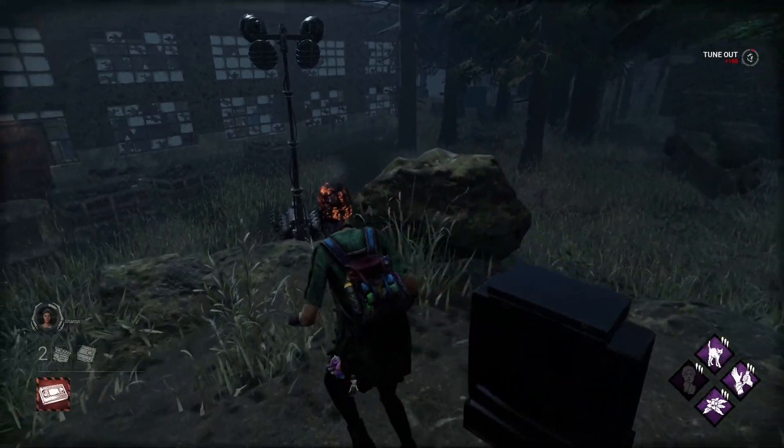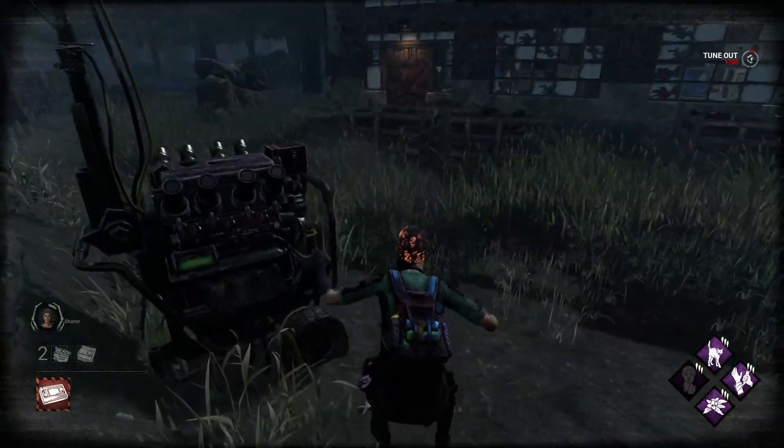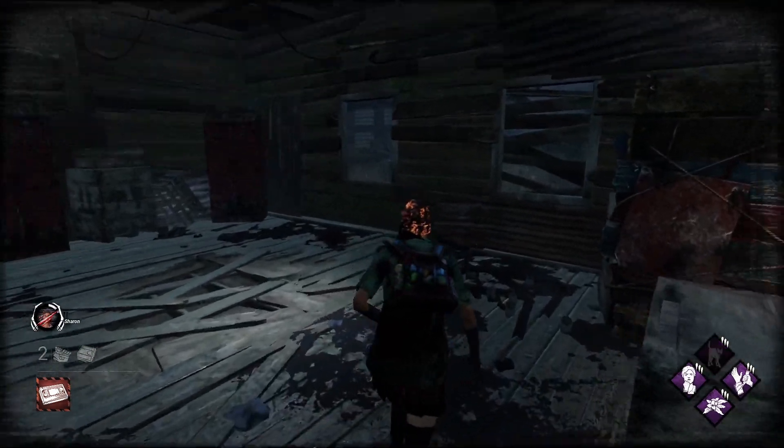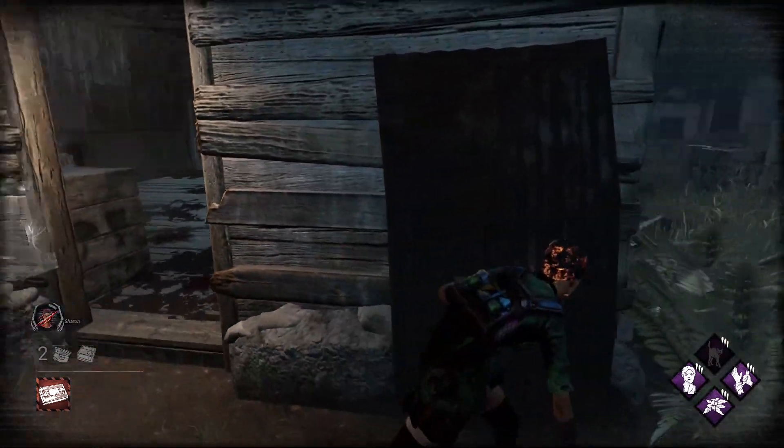Sadako. If you're on a generator and there's a TV next to it, the best solution is to turn off the television and afterwards deliver your tape to the other one. This just makes her an M1 killer and much easier to deal with.